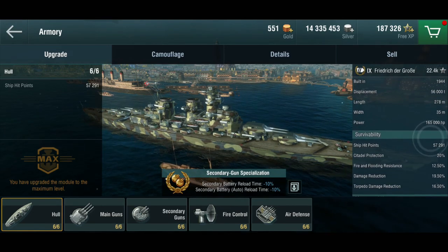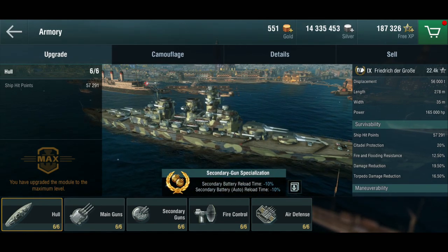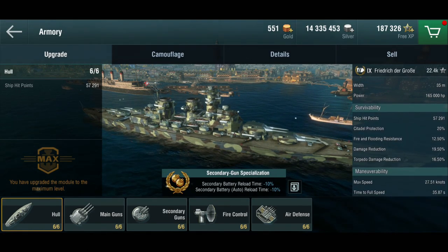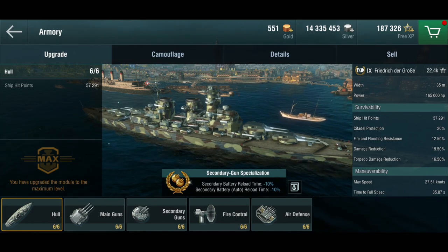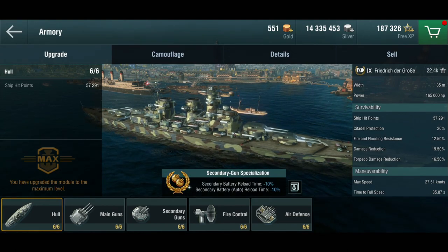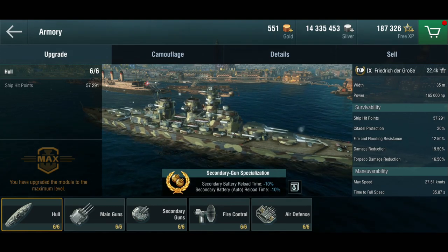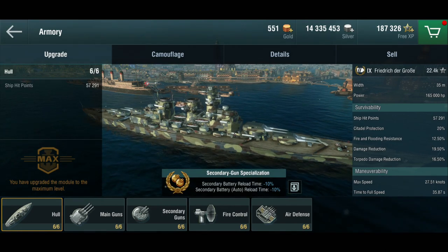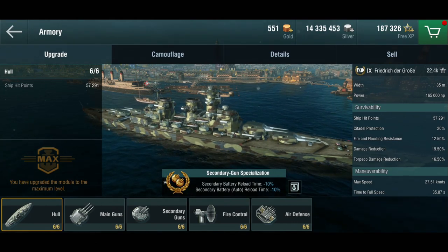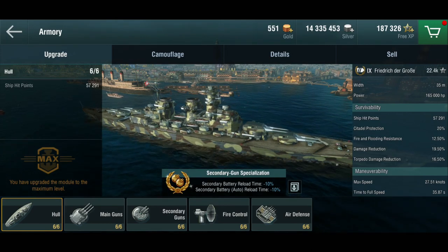So what do we have here? We have 57,000 hit points, very good citadel protection, decent damage reduction — not so great in terms of fire and flooding, and just okay in terms of torpedo damage reduction. As is traditional for German battleships, these things were meant as close-range fighters, which is actually historically accurate. German battleships were built with close-range combat in mind, with an armor layout to support that. They didn't have the most sturdy horizontal armor protection or the best torpedo protection, but they were meant to challenge the French Navy, whose relatively new battleships were the primary target at the early stages of the plan.